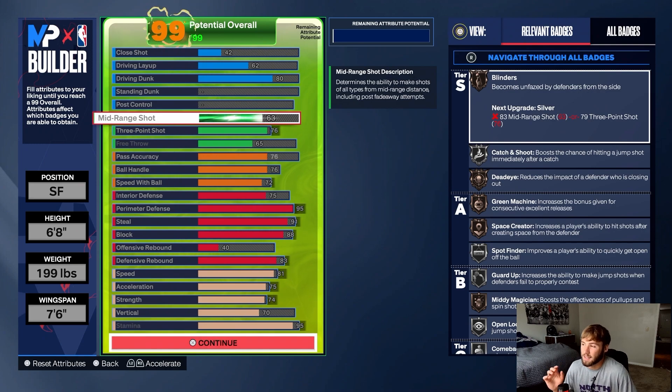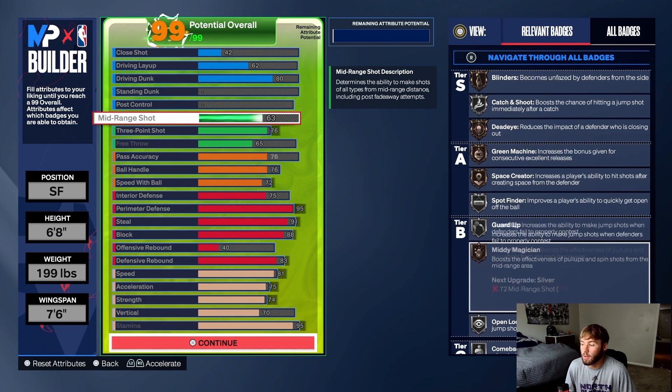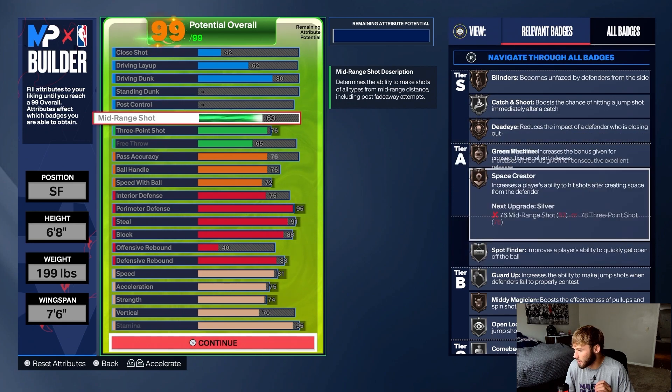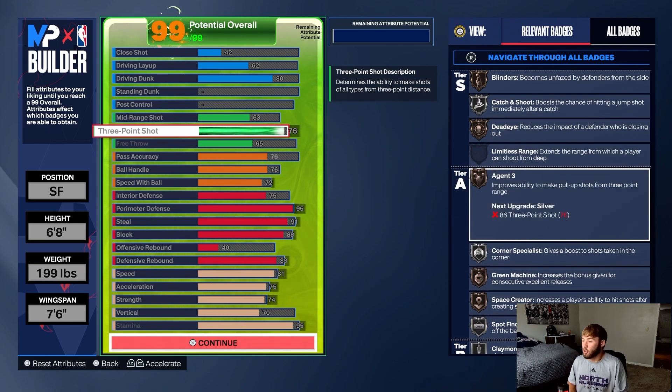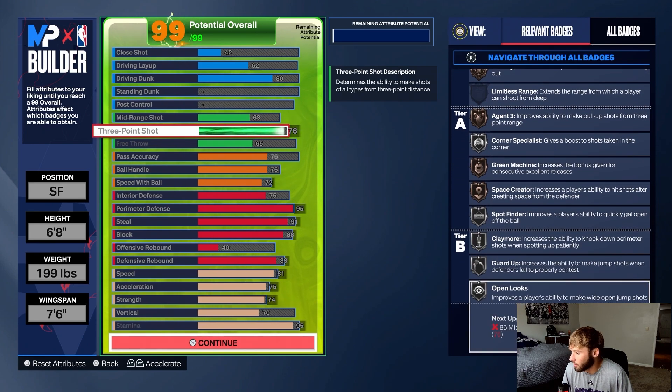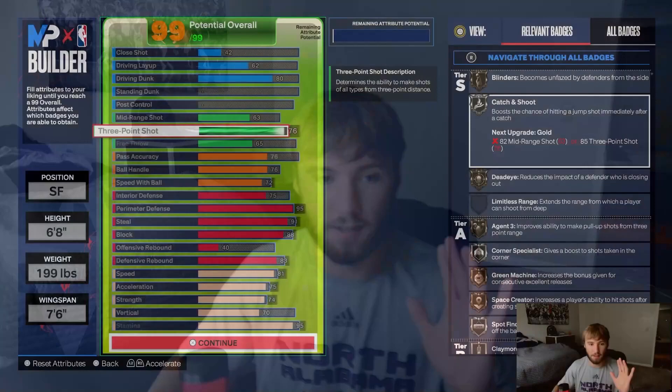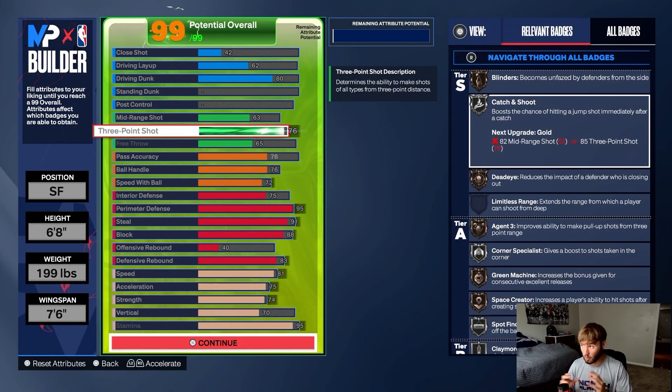Mid-range — let's put it at 63. You get Catch and Shoot silver, Green Machine bronze, Spot Finder silver, Open Look silver, Corner Specialist silver — all that good stuff. I know you guys are probably going to say shooting is terrible right now, and I agree it sucks, but trust me — I believe shooting will get better. Catch and Shoot silver should help a lot. Three-point is 76, free throw 65 — not crazy but it'll get the job done.